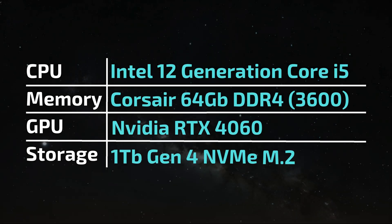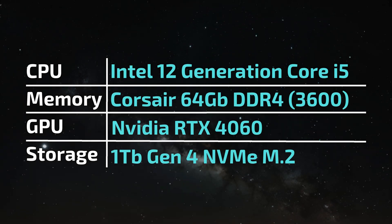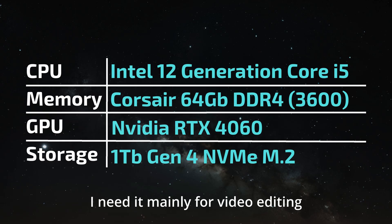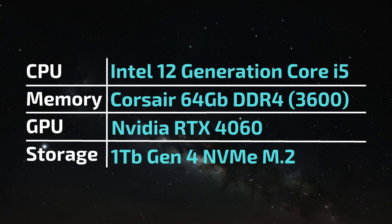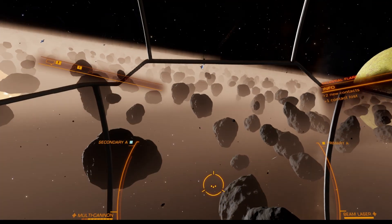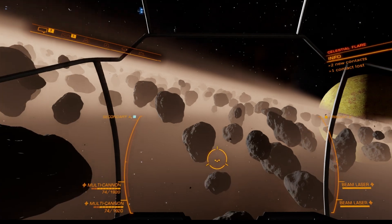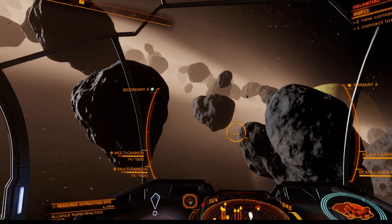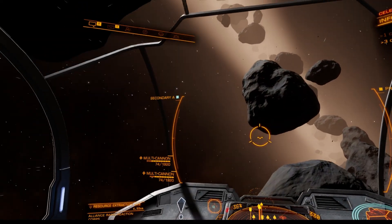My current setup runs the game on ultra settings: an Intel Core i5 12th generation, 64GB of RAM, an Nvidia RTX 4060 GPU, and I'm running Elite off an NVMe SSD. Don't worry if your rig isn't quite that powerful — I've also tested the game on a PC with just 16GB of RAM and a GTX 1050 Ti, and I was still able to play comfortably on medium to high settings. Your mileage will vary depending on your hardware, but you don't need top-of-the-line gear to enjoy Elite in VR.